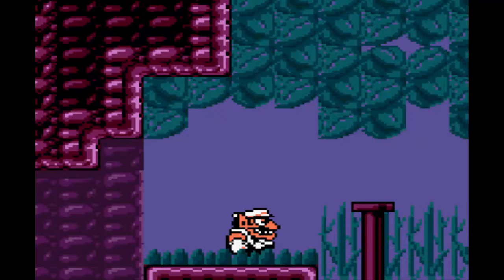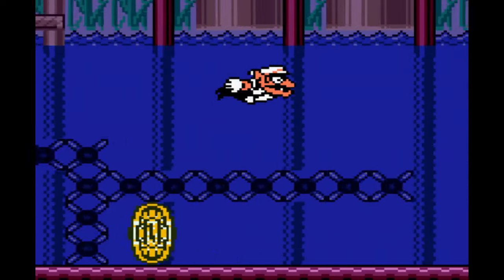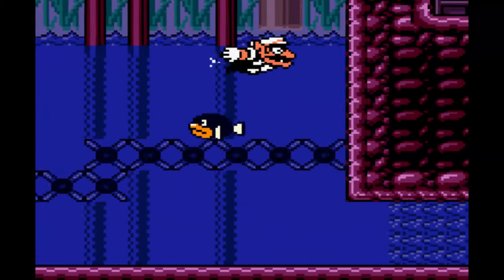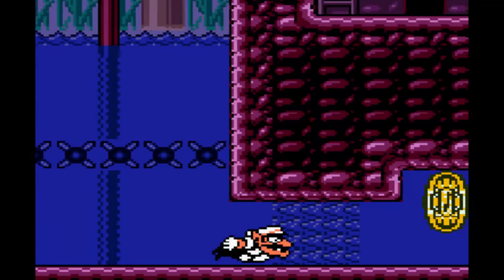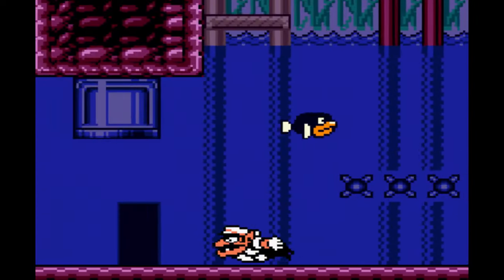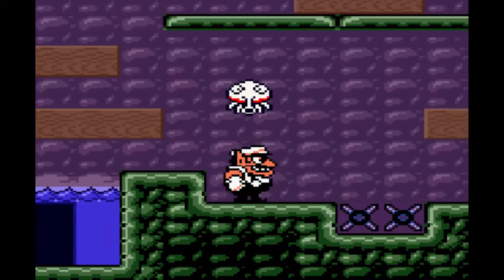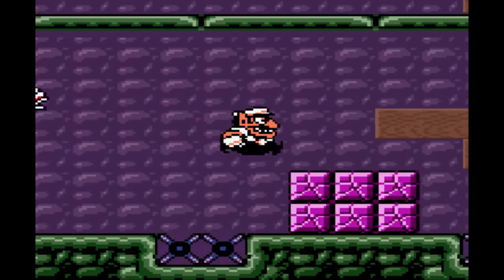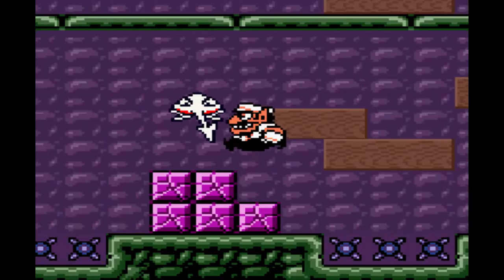Pool of Rain — this is actually the fourth time we're coming here. But we cannot get all the coins. I'll show you the reason why we can't. We need an ability that will allow us to swim through those currents, which we do not have. Because of that, we cannot get all the coins on this run.